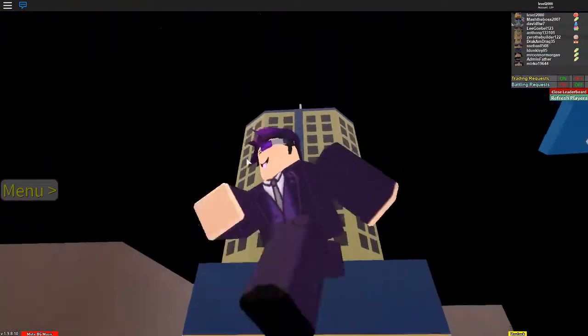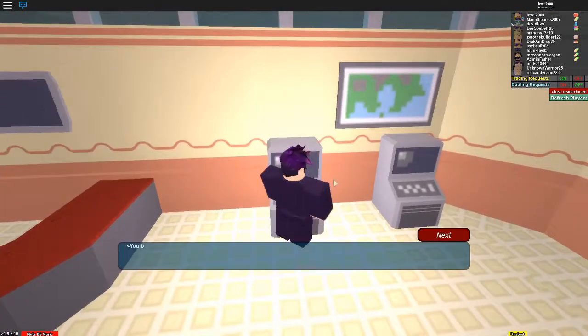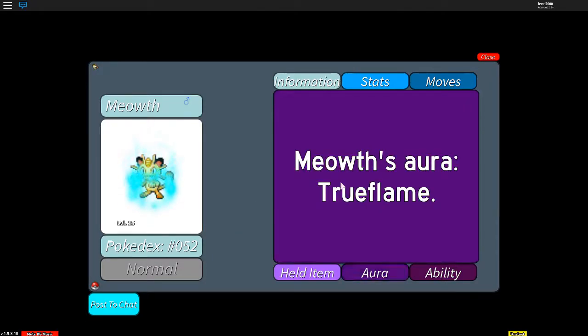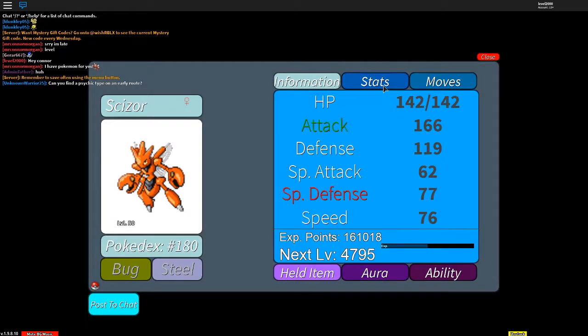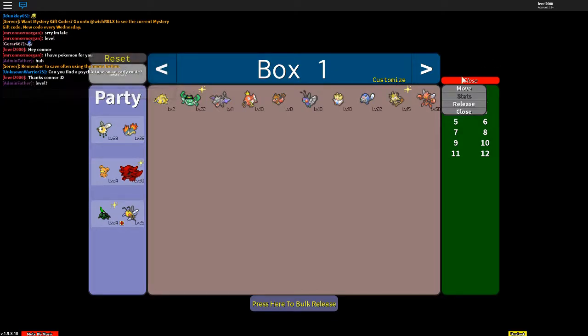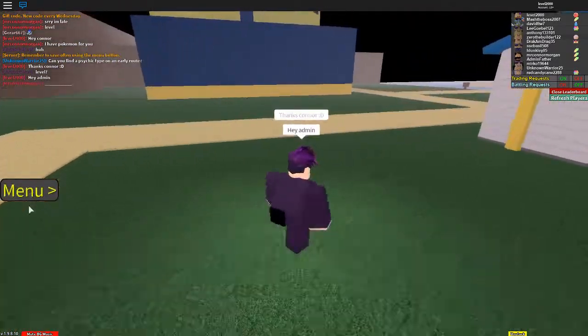I'm gonna head up to the Tower — that thing sucks, I hate going through it, it's worse than the cave. All right, let's check out this one's aura first. True Flame — not bad, that's pretty cool. False Swipe — yeah, I'm sure I can teach it False Swipe. But yeah, I'm gonna head over to that awful tower and try to get past it all.